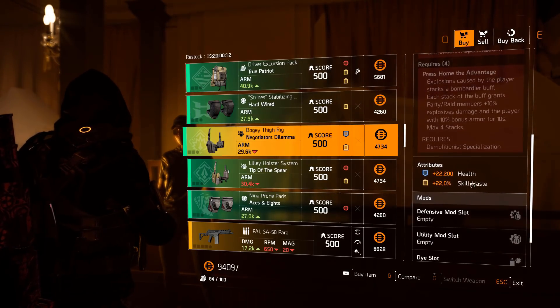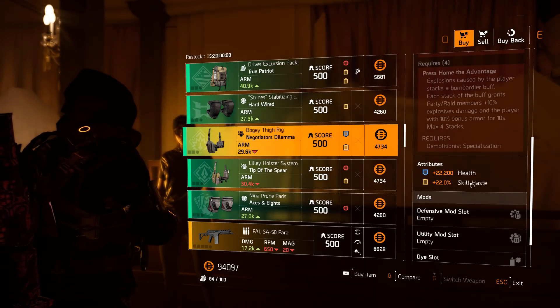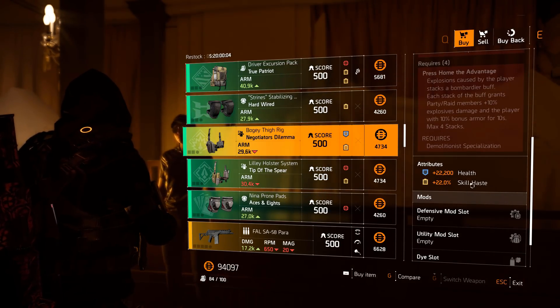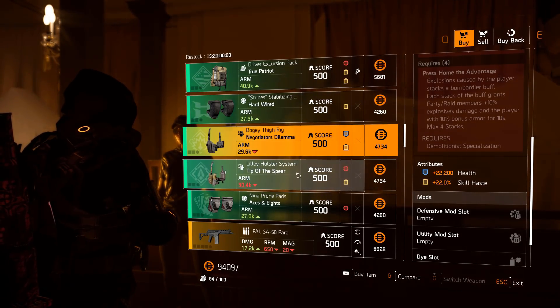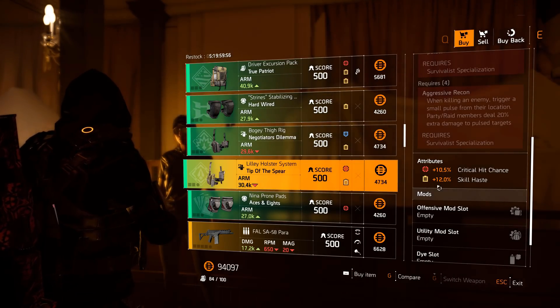We do have a Negotiator's Dilemma holster: 22k health with 22% skill haste — very very nice — defensive and utility mod slots. You can get upwards of 46,000 health but it's very nice; definitely pick it up, it's worth it. You can maybe increase the health rolls. Tip of the Spear holster: 10.5% crit chance and 12% skill haste with offensive and utility mod slots.